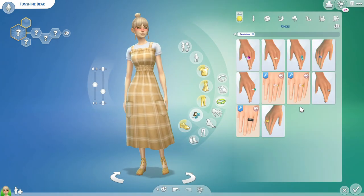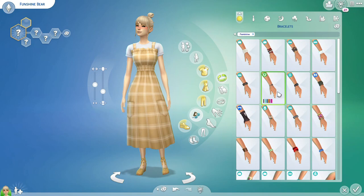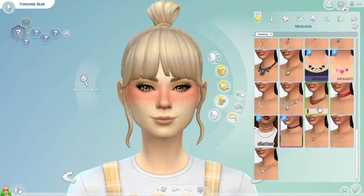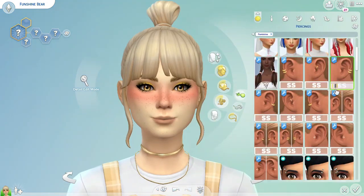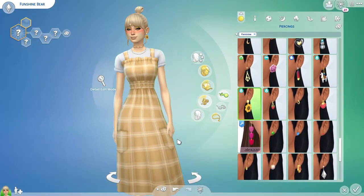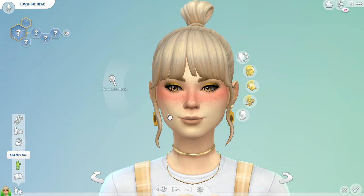I think it is so cute and so perfect for this type of Sim. Now I'm just going to finish our Funshine Bear off with a few simple accessories. I'm going to add this gold custom content necklace and then some sunflower earrings. I think if they were sunshines they would have been perfect, but the sunflowers are pretty good too. And there is our Funshine Bear — she turned out so cute and looks so cheerful and sunny.